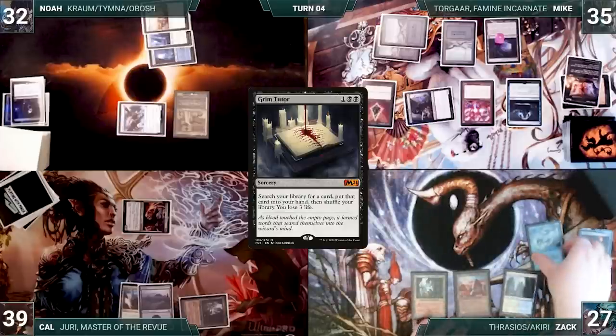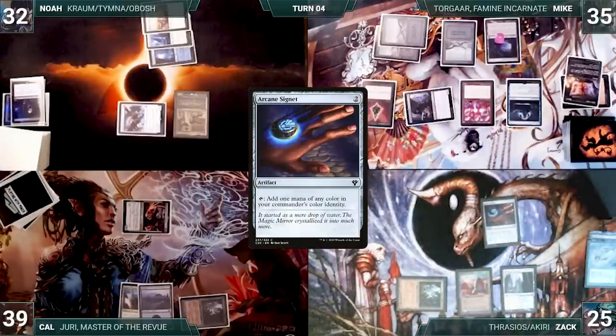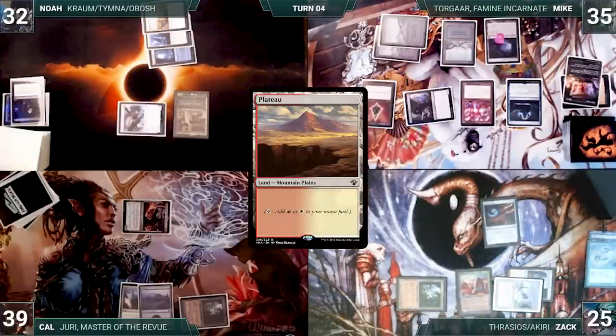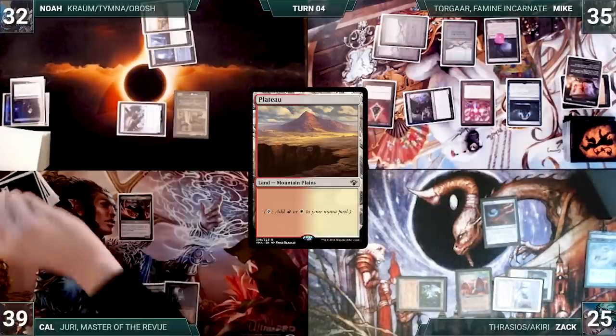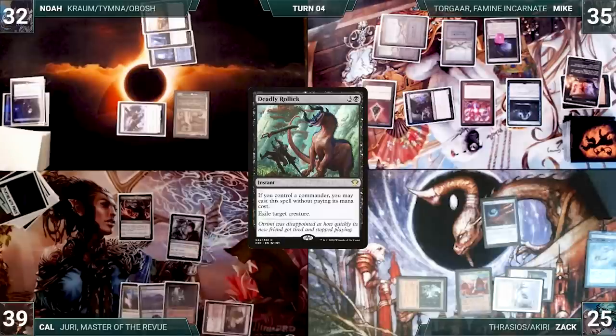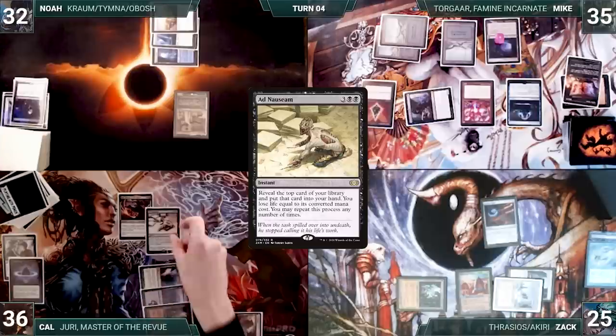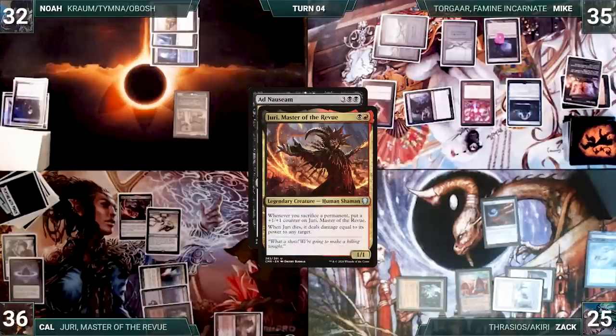During his upkeep, Zac lets his Rimora die. He draws and taps his Ancient Tomb to cast Arcane Signet. Rhystic triggers and Zac pays. He plays a Plateau into play tapped through Archon and gives the turn to Cal. Cal draws and plays an Arid Mesa into play tapped through Archon. He casts Deadly Rollick for its alternative cost, targeting Archon of Emeria. Rhystic triggers and Mike draws. Archon is exiled and Cal follows it up with Lotus Petal. He cracks the Petal, taps his Ancient Tomb and Mana Confluence to cast Ad Nauseam. Juri triggers, getting a +1/+1 counter.